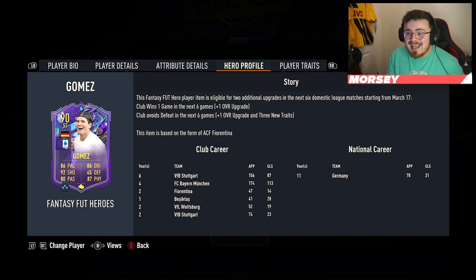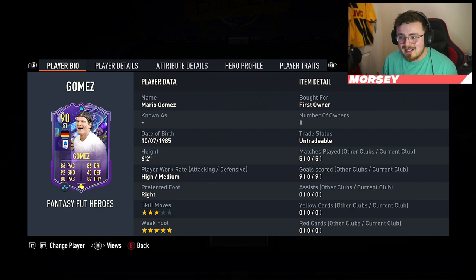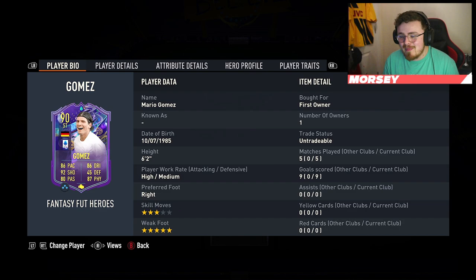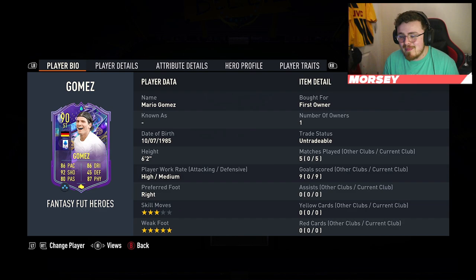Fiorentina and Stuttgart should both get at least one win in the next six games, so you're probably looking at at least a 91 overall upgrade. Going undefeated is a little ambitious but it would be lovely to get three new traits for this man. Let's assume he's a 91 overall card and we are dreaming. Finishing is phenomenal — you don't even need to green-time it, just press the button and it's going in. Dribbling is really good for a big, stocky man with decent physicals. He can move on the ball, pace is nice as well — honestly zero complaints for this card. Really did enjoy him. The only thing I'd want is four-star skills, but apart from that he's phenomenal. Let me know what you think down below — subscribe if you're new, I'll catch you very soon.